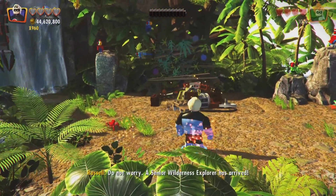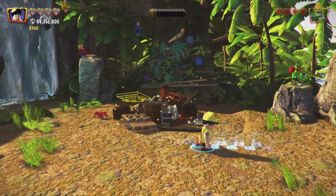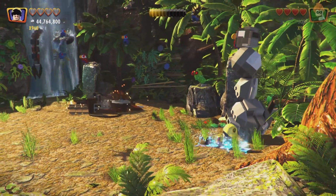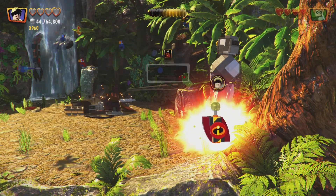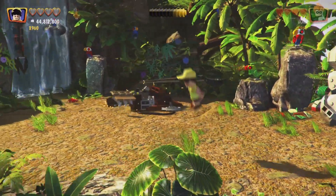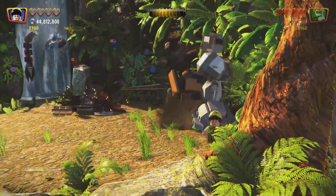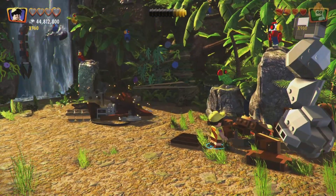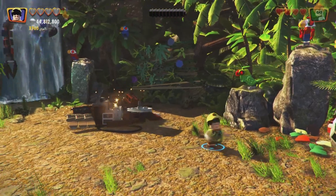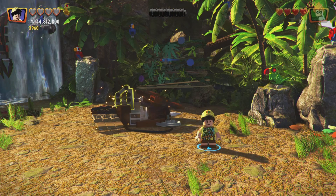So now we need to switch to Russell. Whenever I switch to Russell he says a line — can that like not happen? Because I really don't like that, which is quite annoying. There we are — there is our sixth minikit, and that is everything for this area. The next stuff is all in the Omnidroid boss fight. And right there — I just got the trophy, 'It's Learning.' So that is how you get that: just follow and trigger all of the traps.